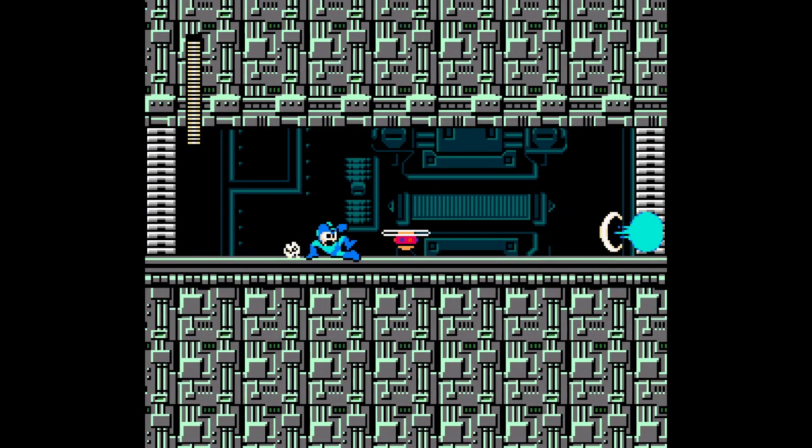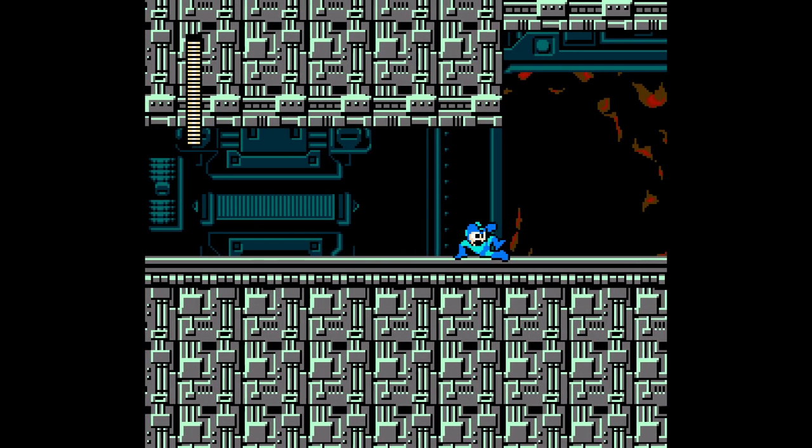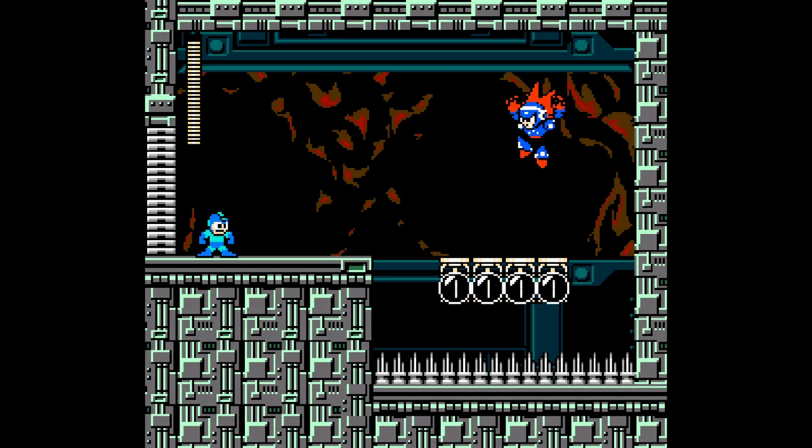If you intend the player to jump on every single one, then create a section that's safe — that teaches the player that they should jump on every single one. And then have a long section like that. You've earned it. You taught the player the concept.